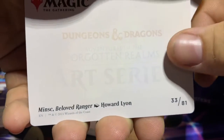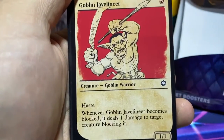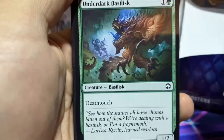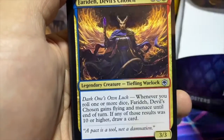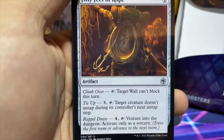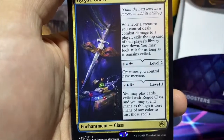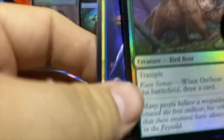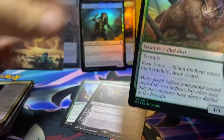We have a Goblin token and Minsc, Beloved Ranger — nice little art with his hamster. Got a Mountain into Goblin Javelineer, the Manticore, Spare Dagger, Underdark Basilisk, Aberrant Mind Sorcerer, Faire Dead Devil's Chosen regular, the Barbarian Class — I like how we're getting all these class cards. Also want the Druid Class. Fifty Feet of Rope, Rogue Class. Got a foil Owlbear into the Dungeon of the Mad Mage — so Rogue Class and an Owlbear. Moving on to pack number eleven.